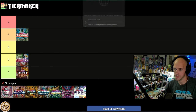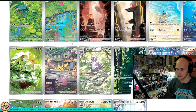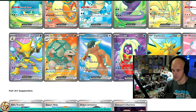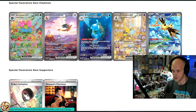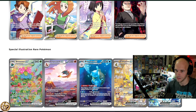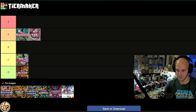151 — the Kanto set. It has around sixteen illustration rares, a fair medium amount, holding a lot of value across the board. The full arts are arguably the best full arts in any Pokémon TCG set ever printed — every single one is worth a fair amount. The special illustration rares are top-to-bottom bangers, but there are only seven. And the hyper rares — why are there only three? I'm going A tier, but either Paldea Evolved or 151 is going to shift up to S tier.